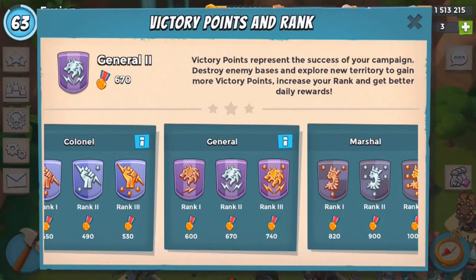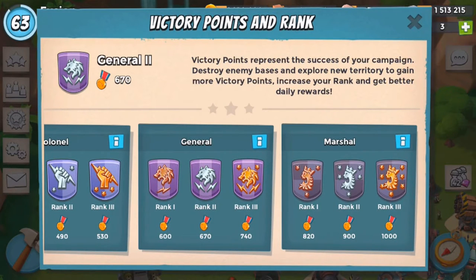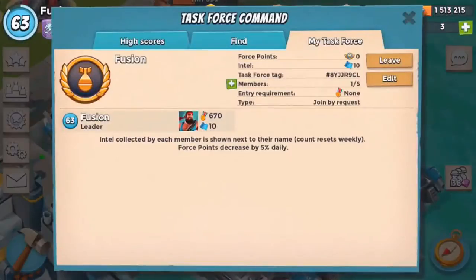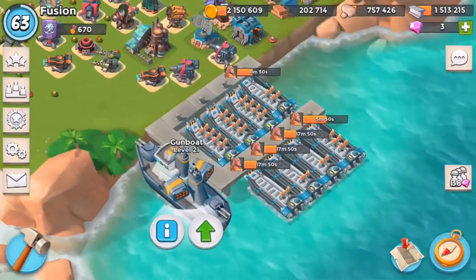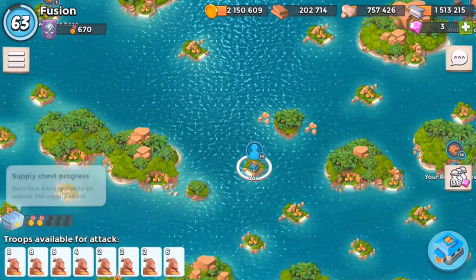Every time I lose a medal I drop down to rank 1 general, which is kind of weird. I feel like it should maybe be like Clash of Clans where it doesn't matter if you go down far - like you could go 20 medals under the actual rank, because if someone's on the borderline they'll just keep getting notifications every time I log on. Anyway, it's another level of the gunboat - I'm gonna try to upgrade that thing ASAP. It costs about 5 million of each, which is gonna be insane, and we are gonna try to unlock this supply chest.